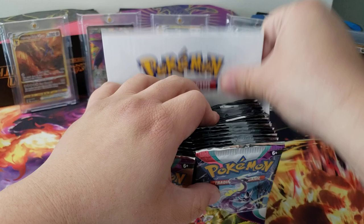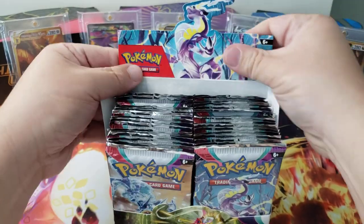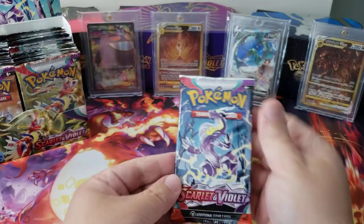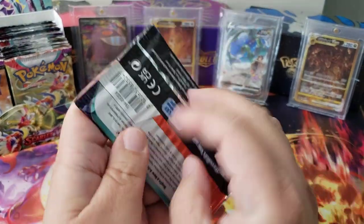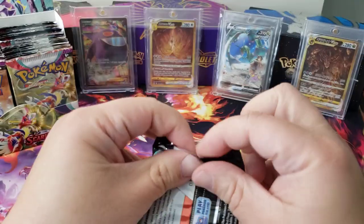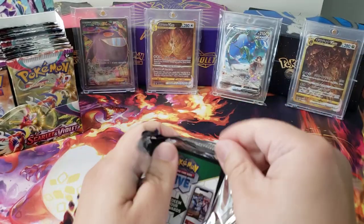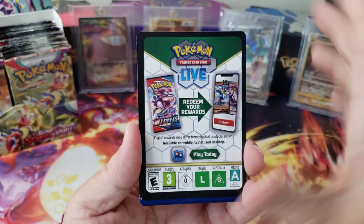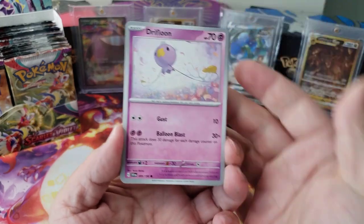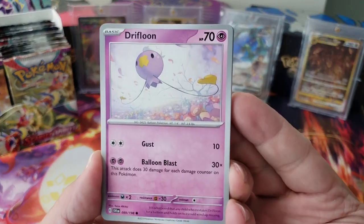Let's go ahead and get into it. I want to open a booster box of all the new sets coming out. I was able to open a Lost Origin but I didn't get a Silver Tempest or anything. We got a Driftbloom from the first pack.